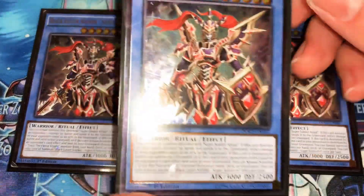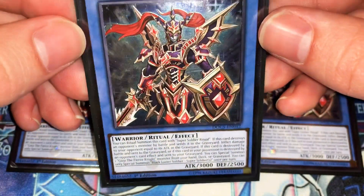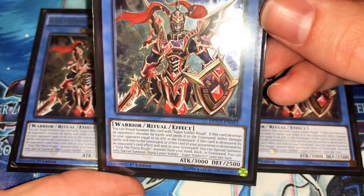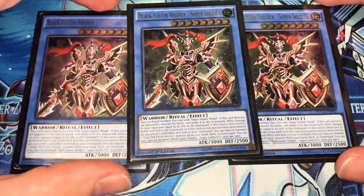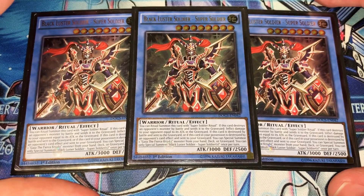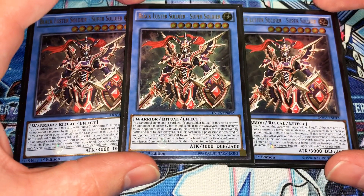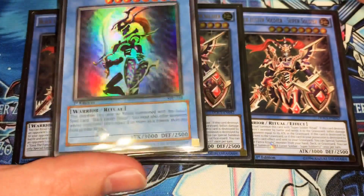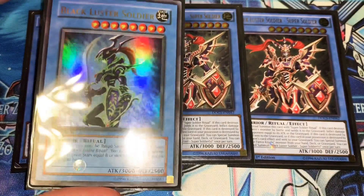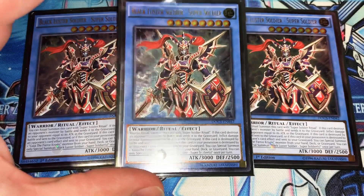Definitely three of these — one of the coolest artworks in the game, one of my all-time favorites. I definitely had to get the ultis of all of these. Basically what he does is when he destroys an opponent's monster and sends it to the graveyard, they take damage equal to its attack. The effects you get off of the knights is what you really want to see — even the regular Black Luster Soldiers, when you do the rituals using any of the knights, also gain the effects and become effect monsters, but you usually want to get the Super Soldier so he gets a majority of the effects.